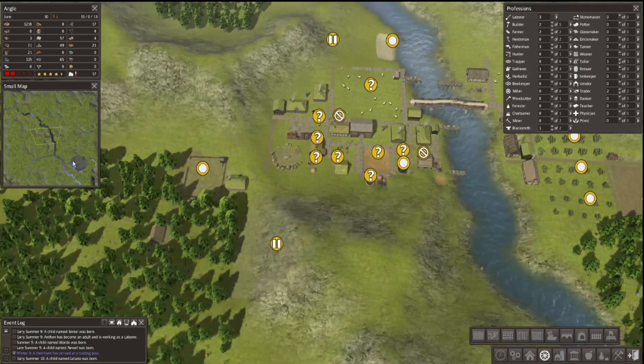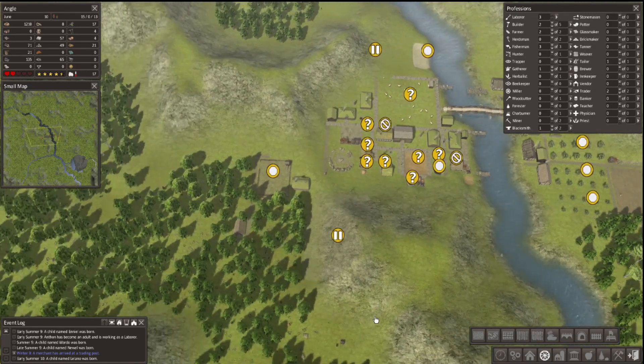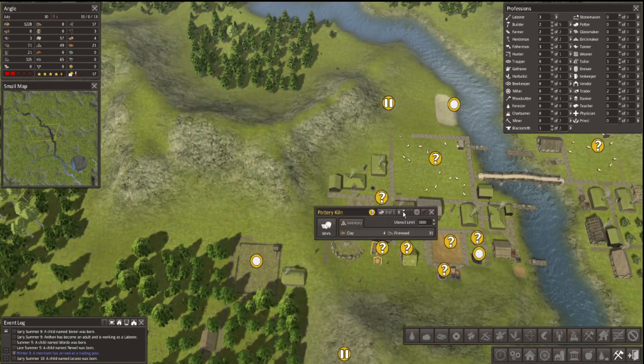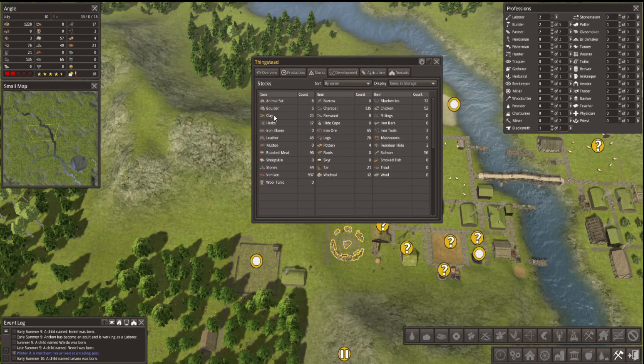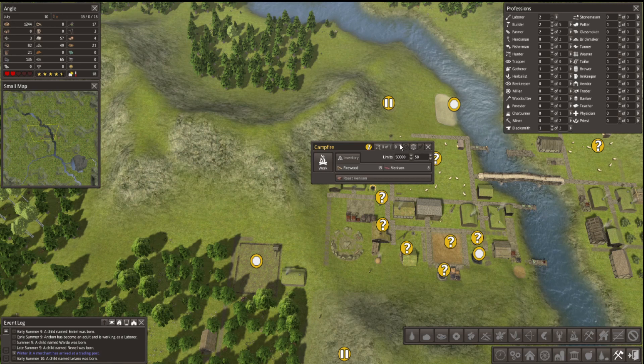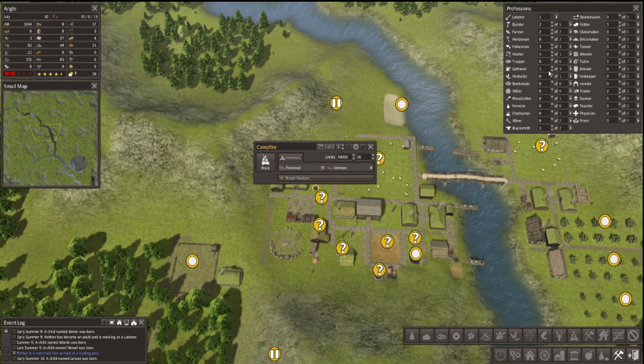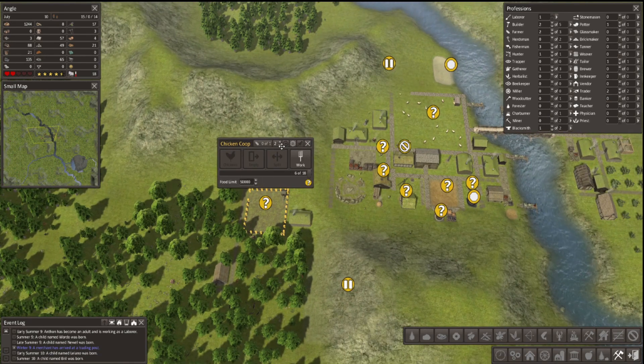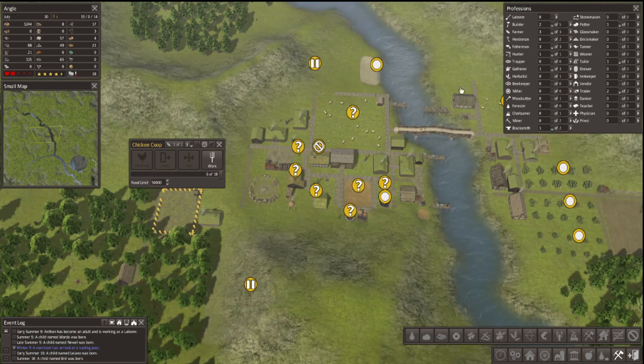What else do I want to look at? I have three laborers - what do I have my laborers doing? Probably not too much, so I'm going to put one person in here. What are we looking like for resources? It's been a few days since I played, so I have to reorient myself. I have zero wheelbarrows, twelve wadmon, zero wool, zero wool tunics. I have lots of venison but it's not smoked. And I have a chicken coop - we already have six chickens. I forgot I'd gotten chickens last time.